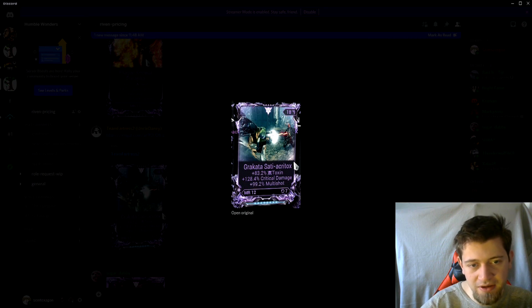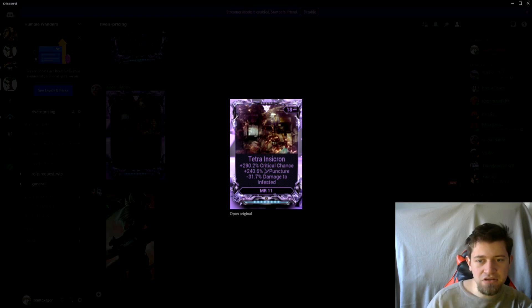Here is an interesting one — the Tetra riven. Let me read it out: critical damage, puncture, and minus damage to Infested. Critical damage is really good, puncture is really bad — even if it's the main damage type I don't care for it, I never want puncture on a riven. Minus damage to Infested is actually a really good negative. But unfortunately the puncture is really holding this riven back, so I'll give it a cost of 40. However, if instead of puncture you had critical damage or multi-shot, I would have been willing to price this at 500 to 600 platinum — that would have been pretty damn good.